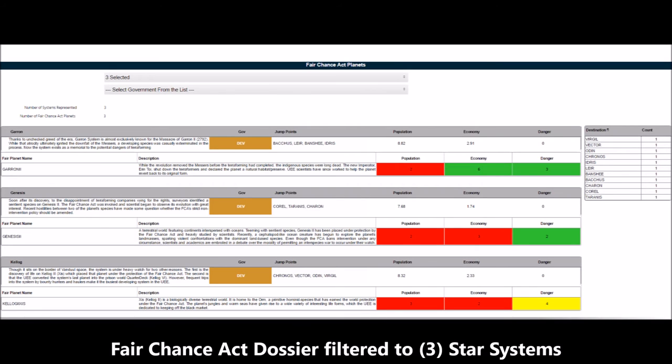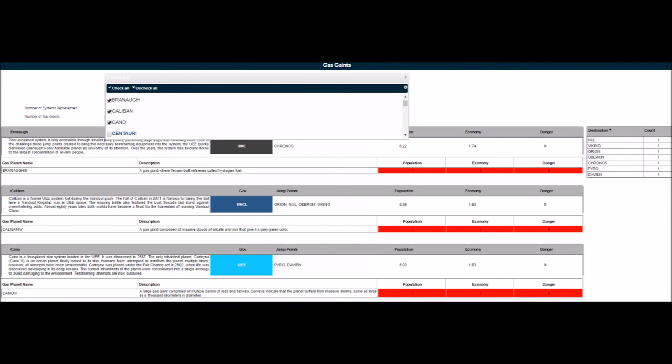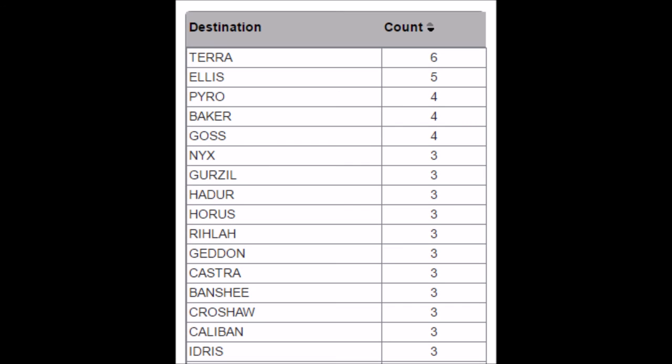All of the dossier pages have similar capabilities. They initially show all of the star systems that meet the intent of that page. They support selecting multiple star systems as a filter, and selecting multiple government alignments as a filter. Planet information within each star system section can be sorted by clicking the column headings. It lists the jump points associated with all of the star systems currently displayed to help identify common pathing for route planning. What this table does is show you all of the jump points that are in common for the systems you're currently looking at. That allows you to sort them descendingly to see which star systems have the highest amount of commonality, so you can use that to help select a meaningful starting point when mapping out your route.